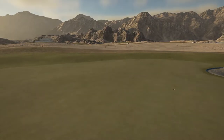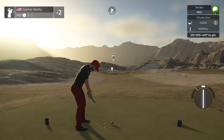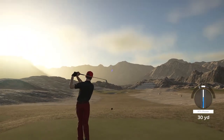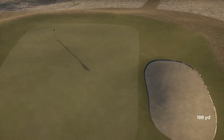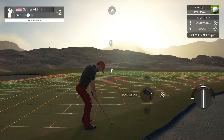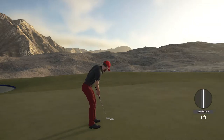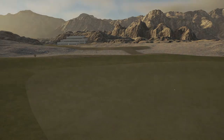215-yard par three — what a view with the mountains and everything in the background. The lighting is such an awesome fantasy course. It's not only about being creative, you actually have to be able to create it in the game — you need both the creative mind and the ability. Splash shot close — oh, so close! Great golf shot. The birdie train has stopped for a second.